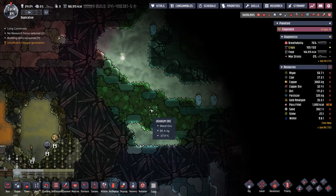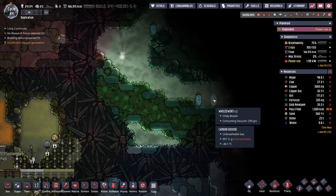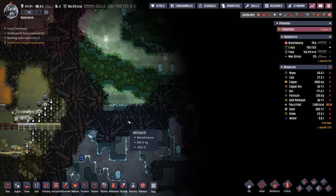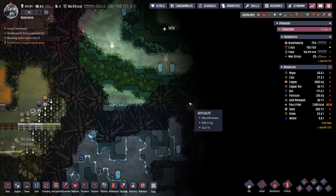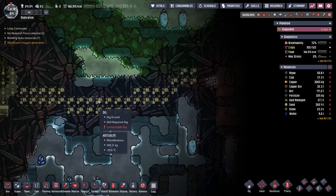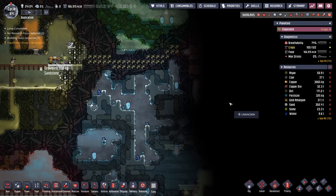Peeking over here we have found a lot of uranium ore and some wolframite, a few more wheezworts, but this is just as cold as before. Now I'm thinking about digging our way through the abyssalite layer to see what we can find out. Here's the plan — it's going to take a little while because it requires a digging skill of two and we only have so many dupes doing that, but at least we'll get a peek at what's over here.